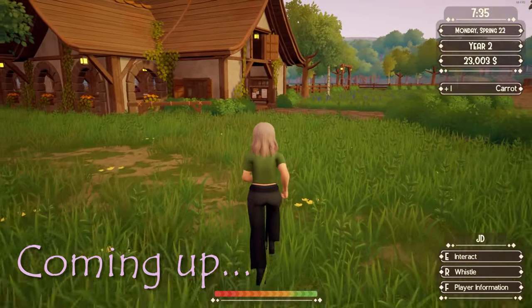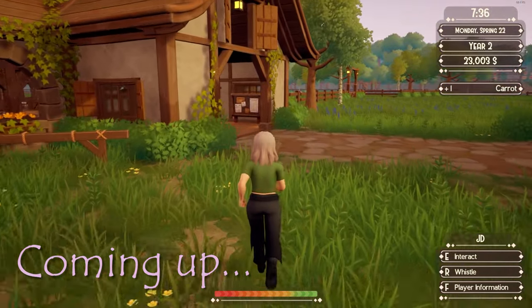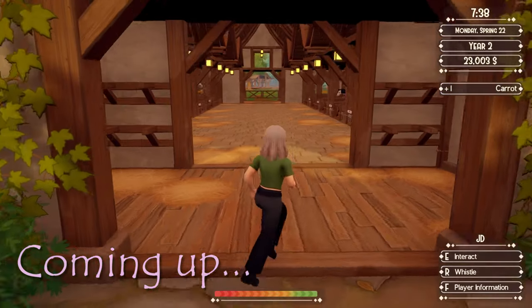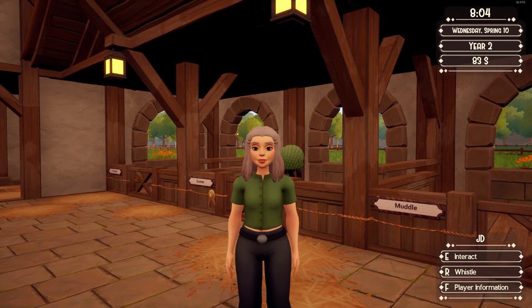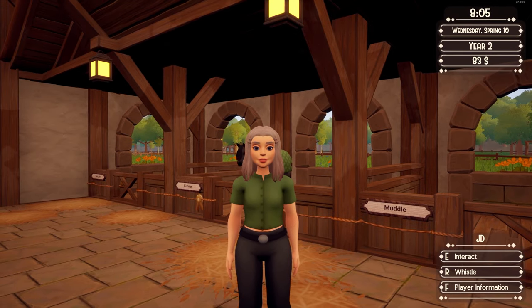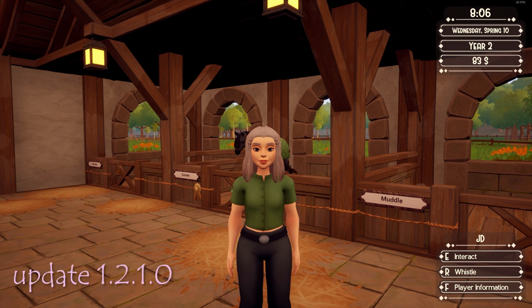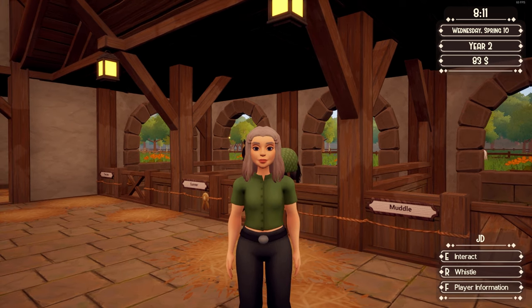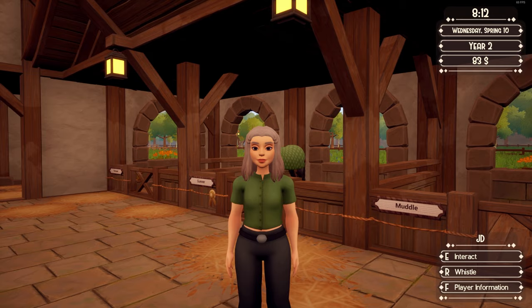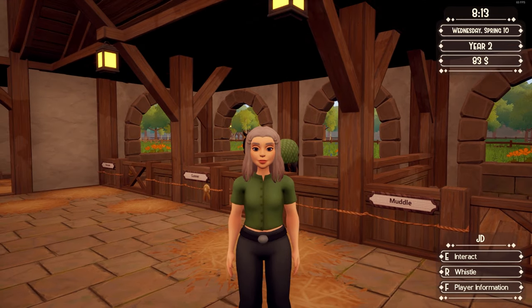We've got two foals now. So let's go to the barn and see what it looks like. Hello everyone and welcome back. Today we are on Ranch of Rivershine to check out the new quality of life update that was implemented about a week ago. I also want to breed the horses that I planned on breeding originally and see what foals we get. I'm really excited to see some of the changes.